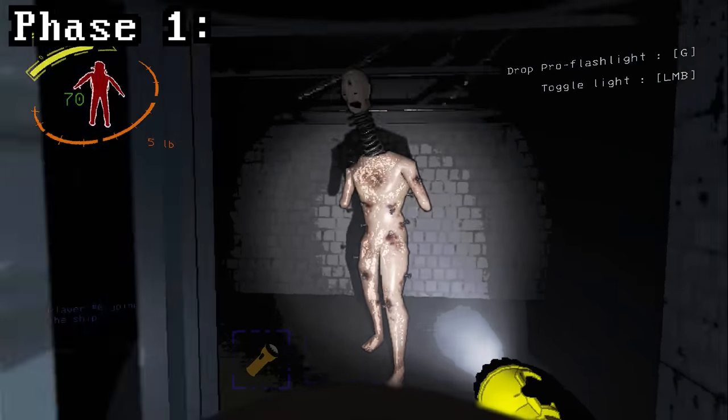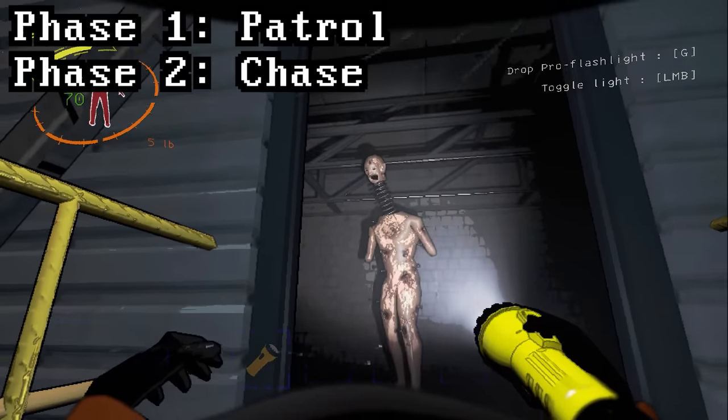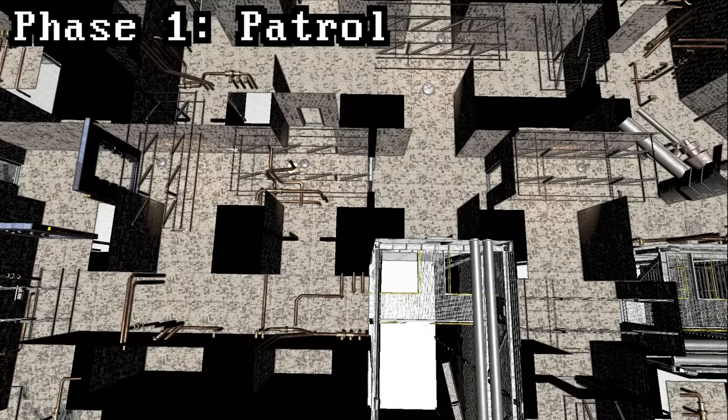Coilheads have two phases: patrol and chase. As soon as a coilhead spawns, it will enter phase one. Coilheads use the same function that Hoarding Bugs and Thumpers use to patrol. Basically, from its spawn point, it will slowly search outward through the facility. Although there's more to this function, to keep it simple, the coilhead will choose two paths. In this example, the coilhead is going to the left, and then it'll turn around and go to the right.